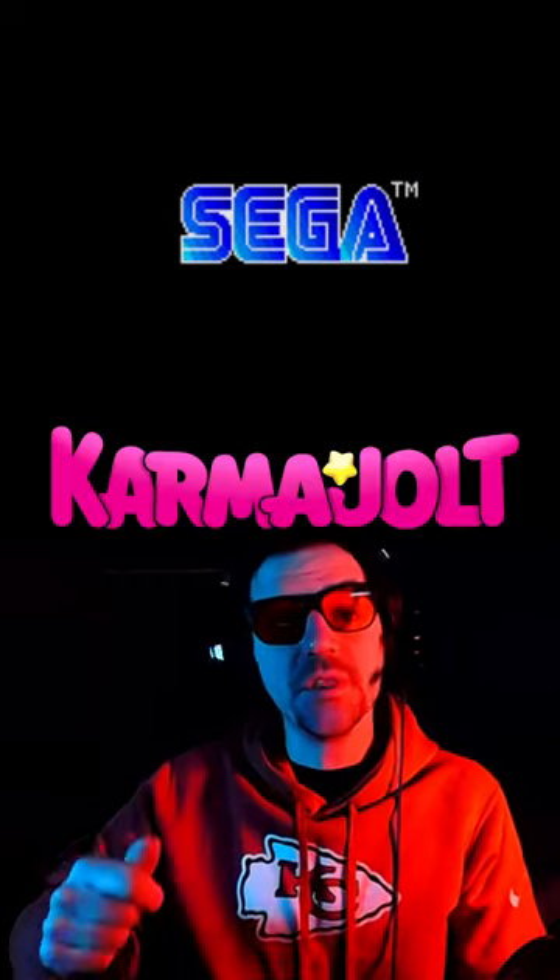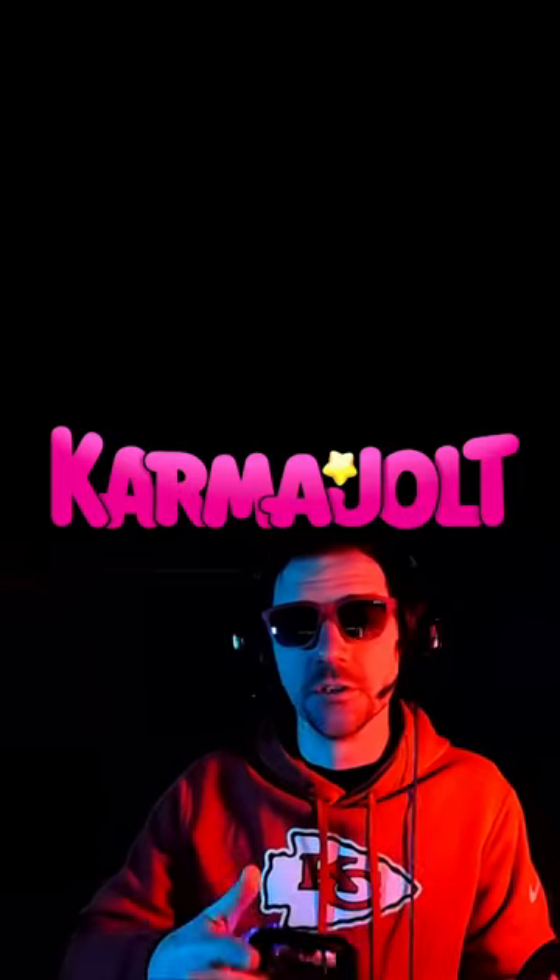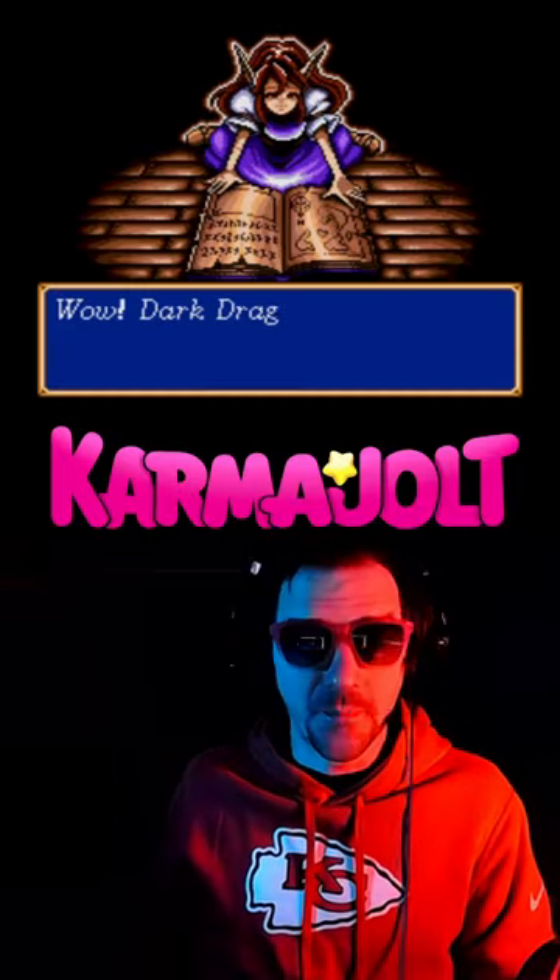When the Sega logo appears, let go of those buttons and hold up on the second controller. Now press Start on the first controller until this little girl starts talking to you, then let go of up on the second controller.